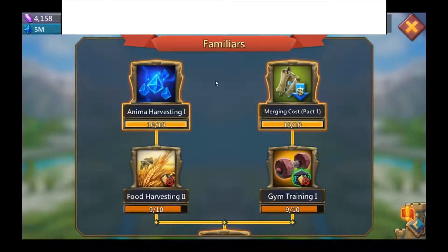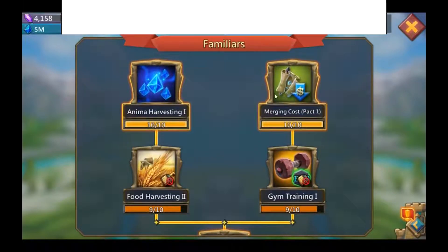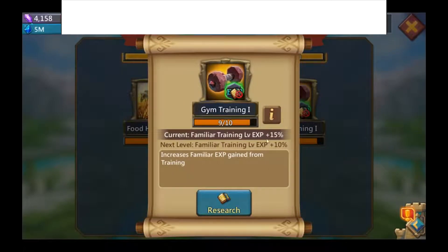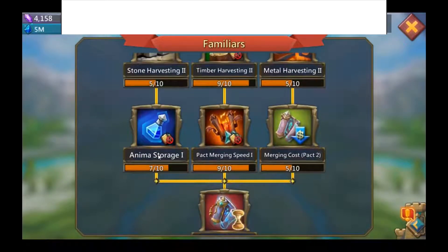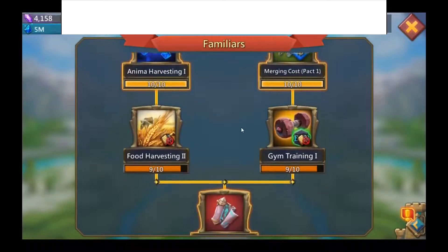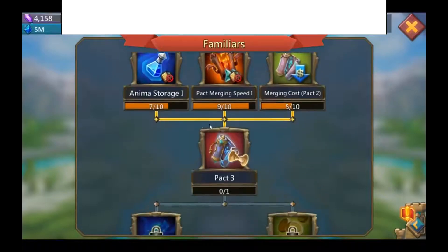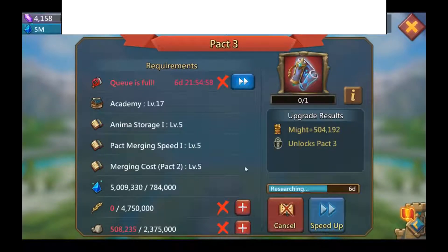For familiar research, you really want to focus on anima harvesting since you need a lot of anima for many researches. You also have merging pack cost — which reduces the resources needed per merge — gym training, which gives more experience per training session, anima storage for a good boost, and merging speed. Currently I'm unlocking pack three which costs 784,000 anima — about three-quarters of a million.